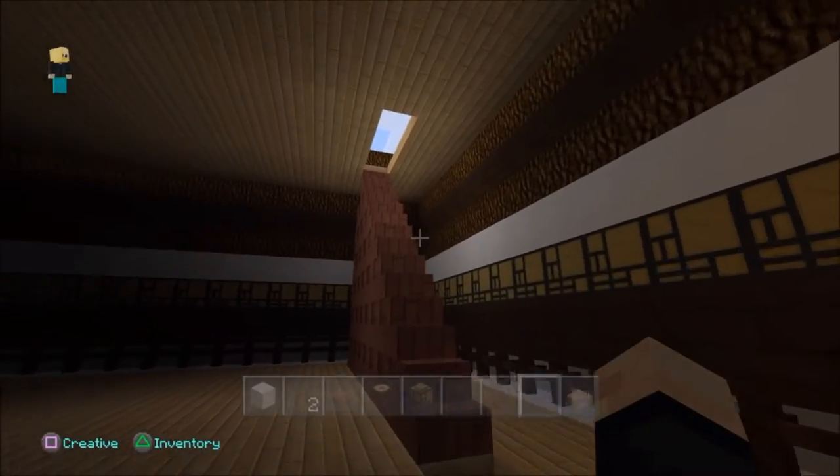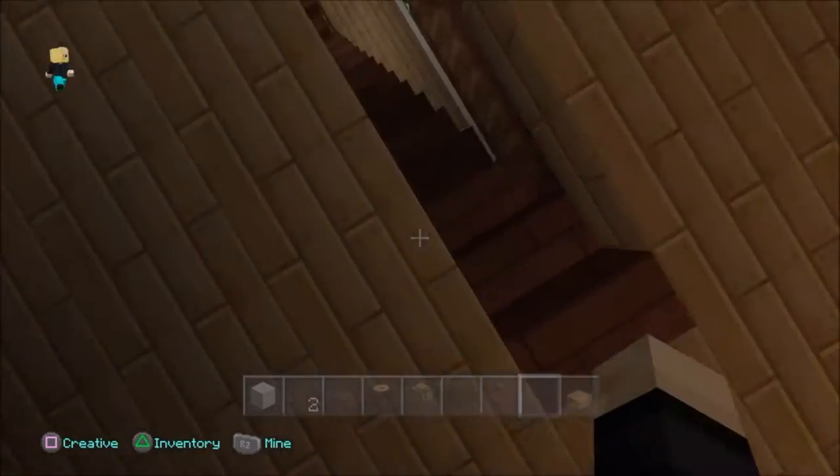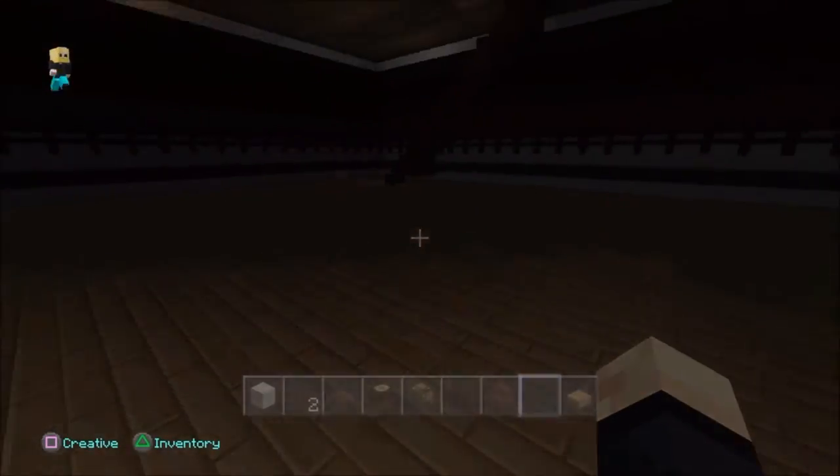We now have another level. There are five levels all up. This is the very top — this is where Bruce Lee fights the boss. This was my favourite scene in the movie. The boss runs away.